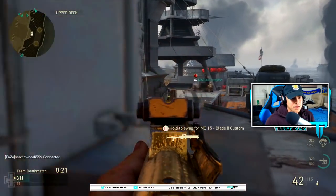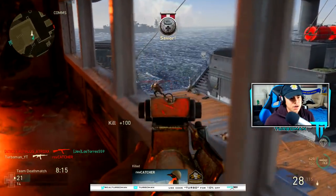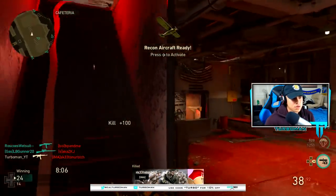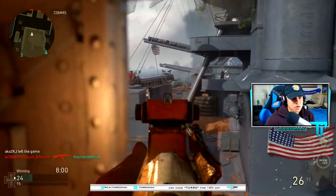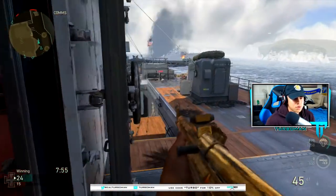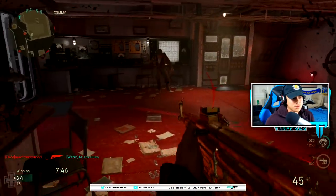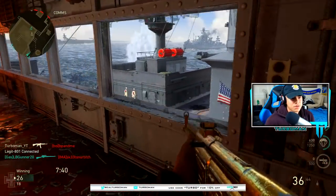Pay attention to where your teammates are on the map. See how they're all over there — what are they shooting at? Let's go check it out. Enemy there, that guy got away. Don't stick your head out too long. Somebody's sniping — do the same thing, place the betty and wait. Keep your eyes peeled. Somebody sniping back there — I'm not gonna challenge that, it's too far. I don't want to get too cocky.